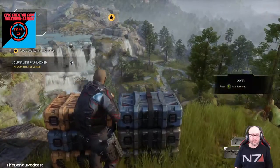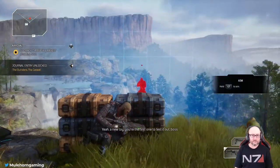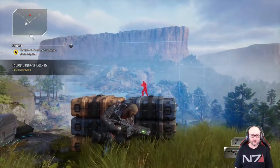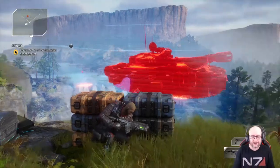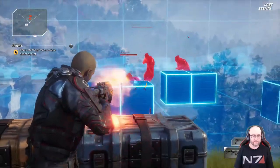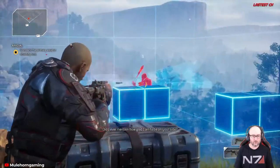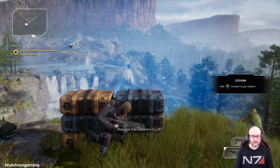Feels pretty quick. Okay — A to cover. A new toy — you're the first one to test it out. Got the aiming down, feels pretty good. Reload's a little long but not bad. How do you switch weapons? Feels a lot like a Mass Effect shooter. Okay, there we go — now we can switch.